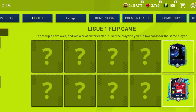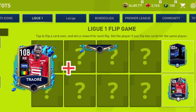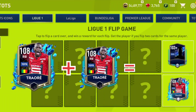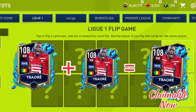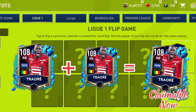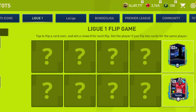You will get 5 rewards from this section and you have to get 2 same cards for each reward. As an example, I flipped a card and got RB Tauray, but I can't claim that card yet. If I want to claim RB Tauray, I need one more RB Tauray from the remaining 8 cards. This is random — I got RB Tauray on the 10th card, but you can also get him on the first card.